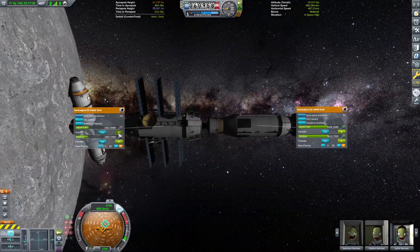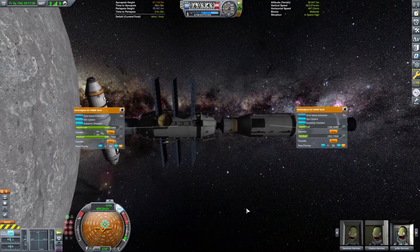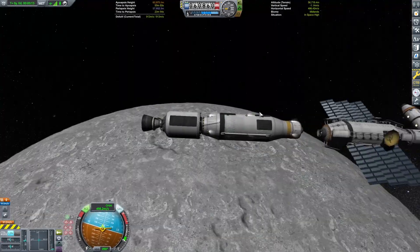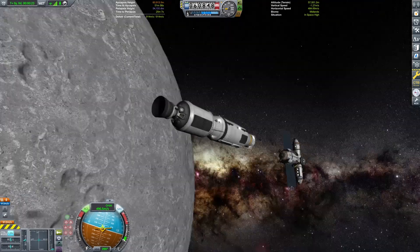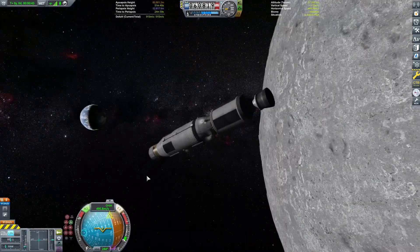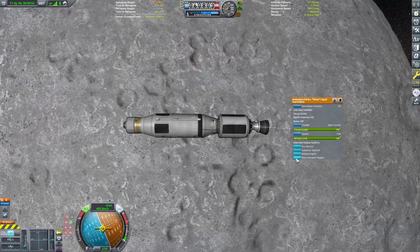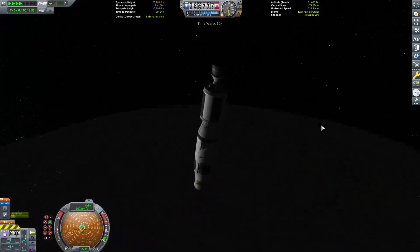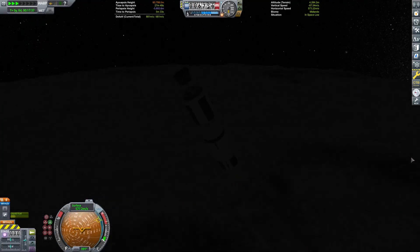I built this unit — the refuel tank — not to return to Kerbin, although I'm sure I probably could have. It's got no parachutes or anything like that, so it would just hit the ocean and explode anyway. So we're going to undock it from the spaceport like we just did, burn retrograde, and we're going to ram it into the Mun. Which is happening right now.